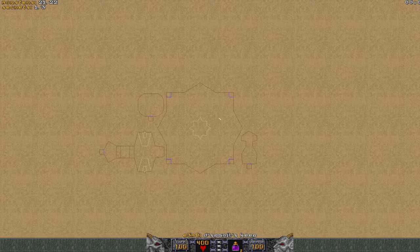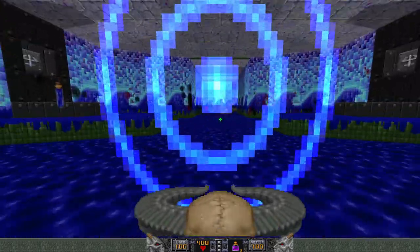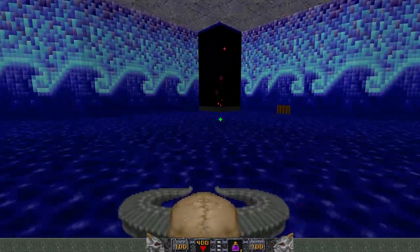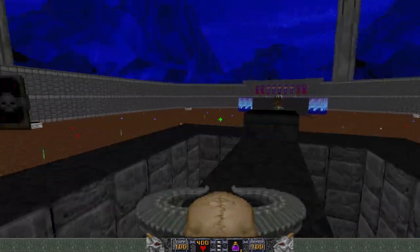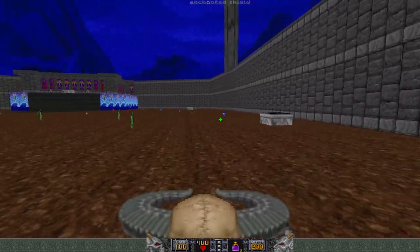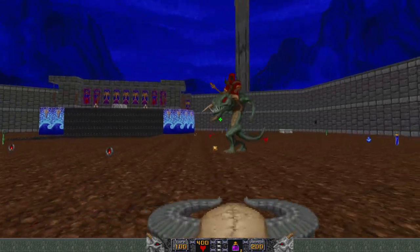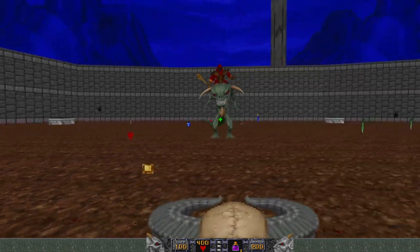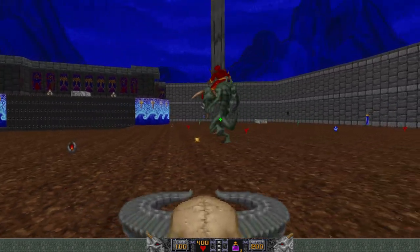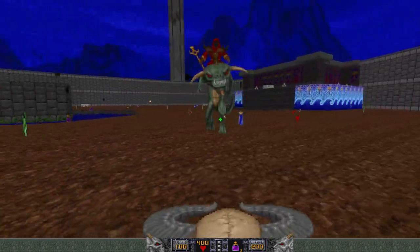Taking on the big guy himself. Grabbing the Chaos Device and definitely the armor. Here's a good look at him — this is Disparil, the evil being that has conquered this land and killed all the Sidhe elves except for me. There are three Serpent Riders in the Heretic and Hexen lore: Disparil is the first, then Korax in Hexen, then Eidolon in Hexen 2. Funny enough, Disparil is the only Serpent Rider who actually rides a serpent.